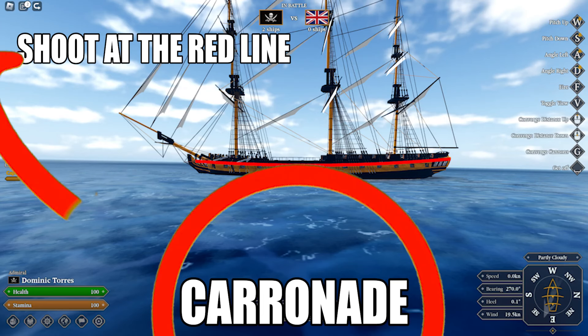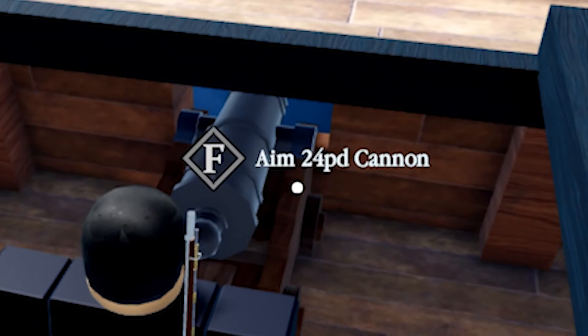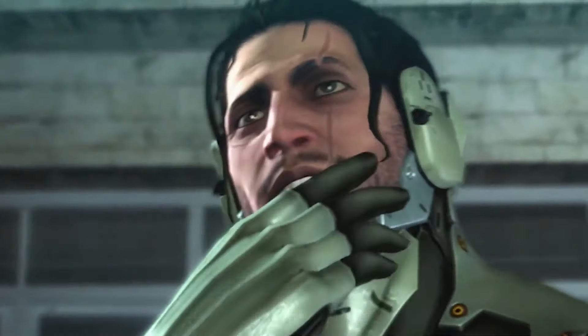Notice there's carronades and cannons — not the same. The carronade has more drop-off, so make sure to identify the gun that you're using and use the right chart.